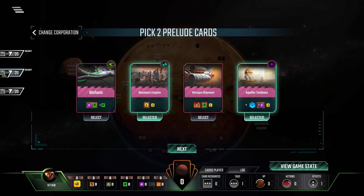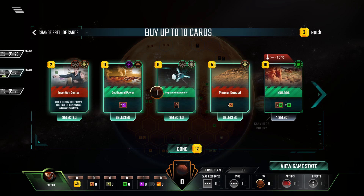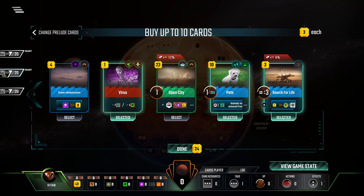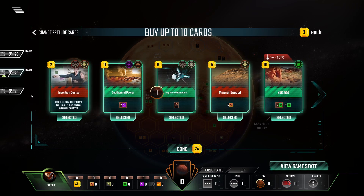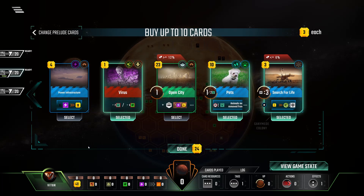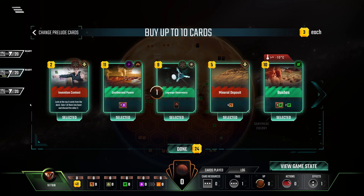So we go with Vitor. Business Empire and Aquifer Turbines. Then everything on the first set of cards. And then Virus, Pets, and Search for Life. We'd actually be quite sad with this hand. What award would we pick with Whitehoar? It's hard to say. Maybe Scientists - we'll have one science tag, two science tags. I think that's the only one that comes to mind.